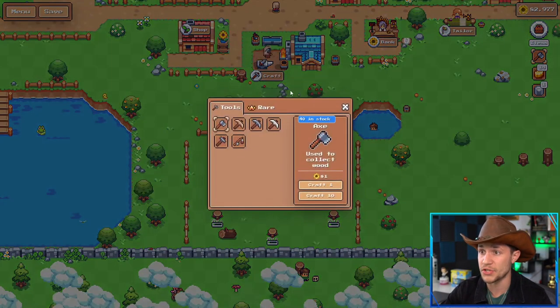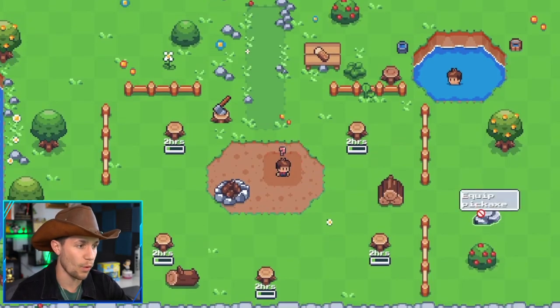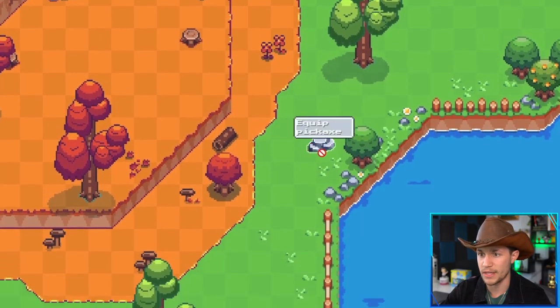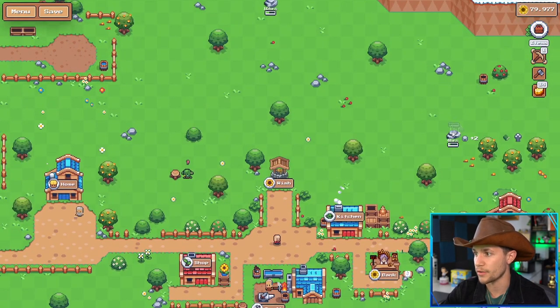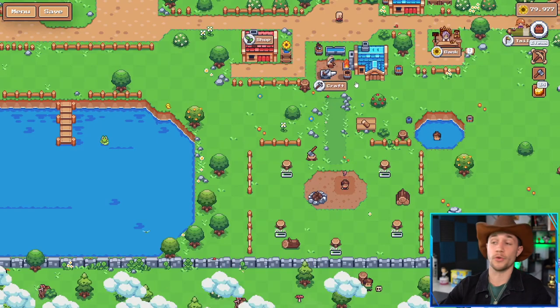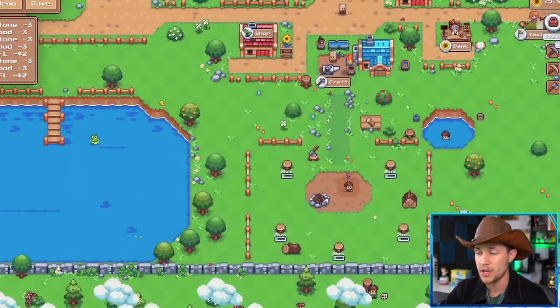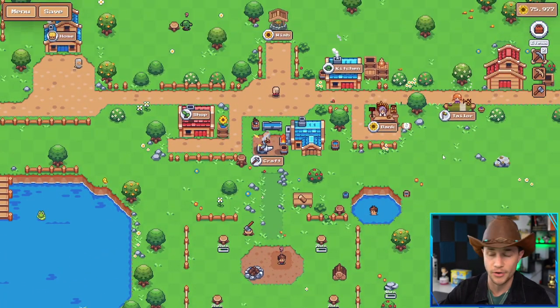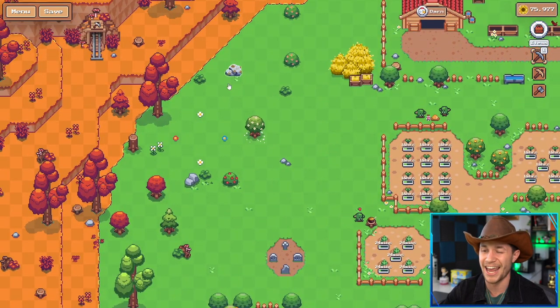The next resource is stone. Go back into craft and get your pickaxe. There are several stone spots on the map — one in the bottom right and one on the left side. Craft three pickaxes and harvest the stone. Then with your stone, go back to craft and make the stone pickaxe, which is used to collect iron. There are two iron spots on your map — one on the right side and one up in the top left corner of your farm.